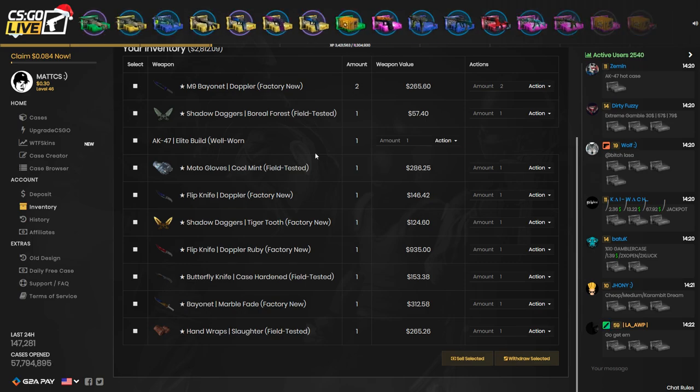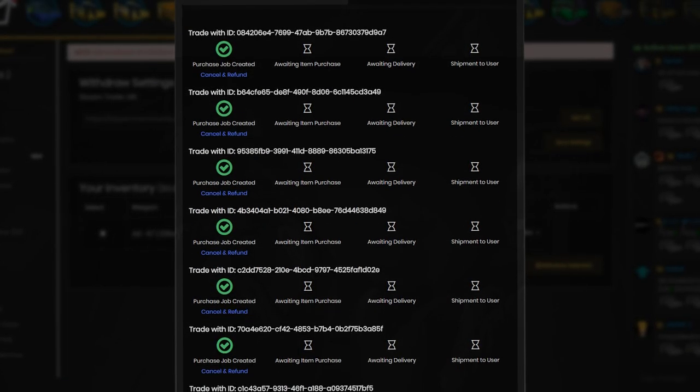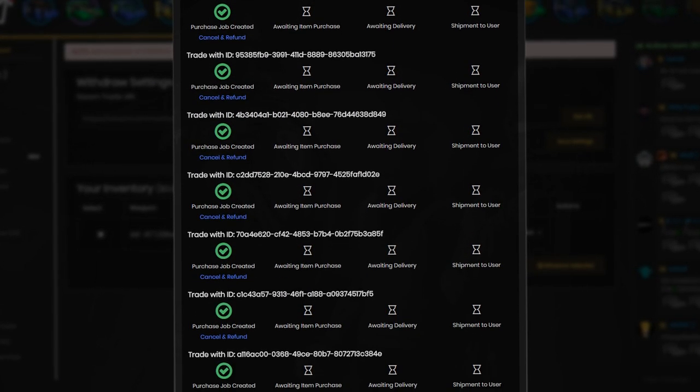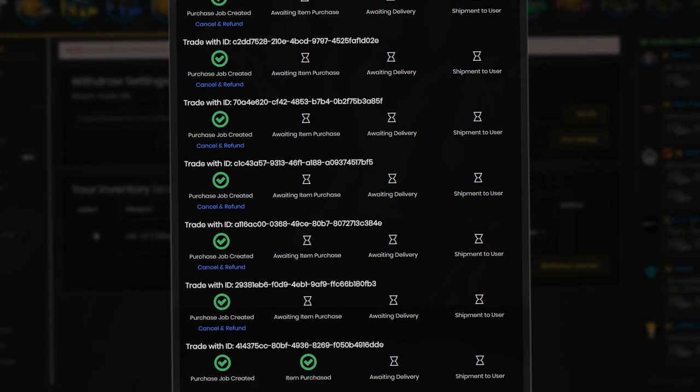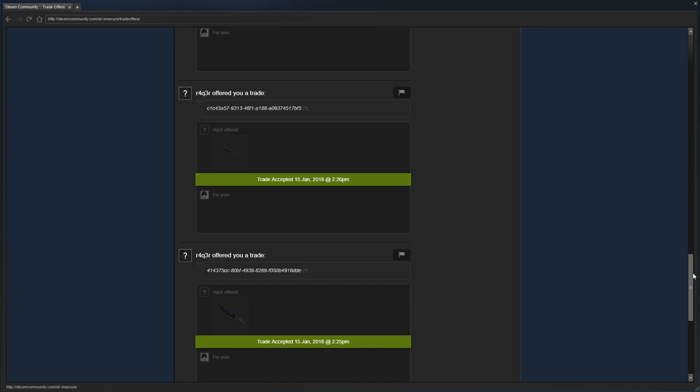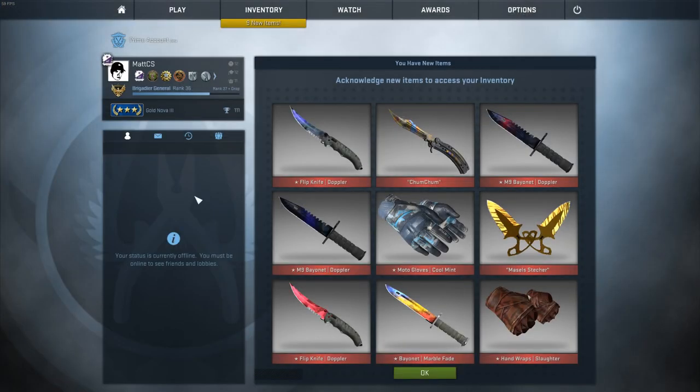CSGO Live is probably one of the best websites to open cases on, and I would even say that if I wasn't sponsored. I just requested a withdrawal and the items are being purchased from OPSkins, which means the items will always be in stock but it can sometimes take a little longer. I accepted all the trades from CSGO Live in-game, except for one — the giveaway knife — which is still being purchased and delivered.